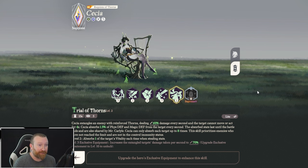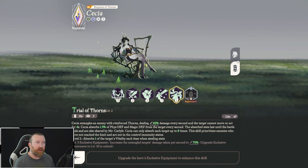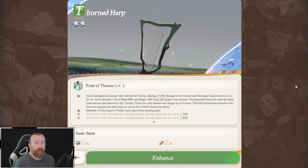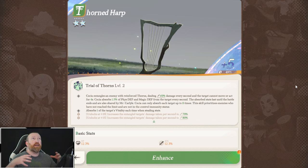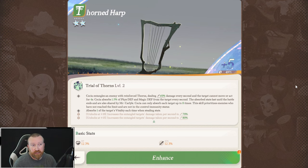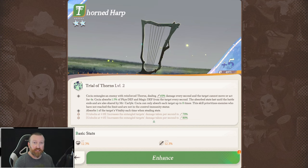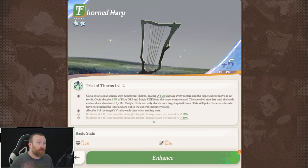Trial of Thorns — most people are probably going to take her only to Mythic+, that's pretty much where you need to get her. When you do hit Mythic+, this is when you get her exclusive unlocked. Cessia entangles an enemy with reinforced Thorns, dealing damage every second, and the target cannot move or act for four seconds. Not only does summoning on the ult CC everybody in a circle, this is additional CC that happens throughout the fight. She absorbs 1.5% of the physical defense and magic defense from the target every second — the absorb stats last until the battle ends and are also shared with Mr. Carlisle. That's why she can get tankier and tankier as the battle goes on. Cessia can only absorb up to eight times on a target, and this skill prioritizes enemies who have not reached the limit and have not gotten control immunity — so it's a smart ability as well.